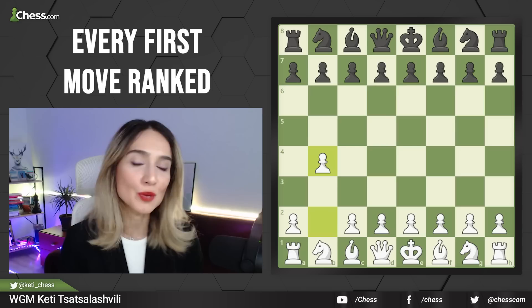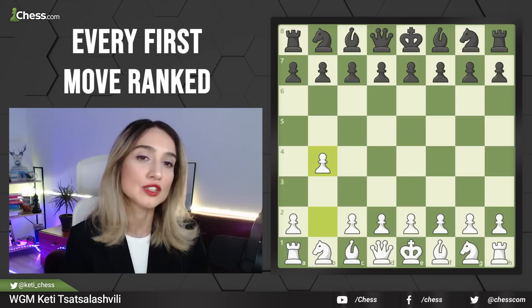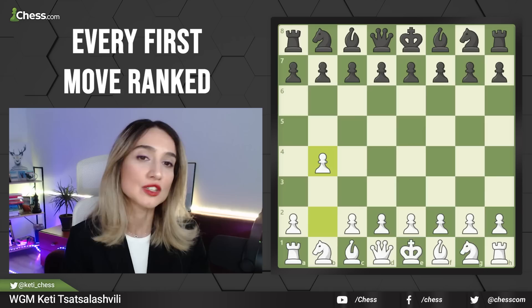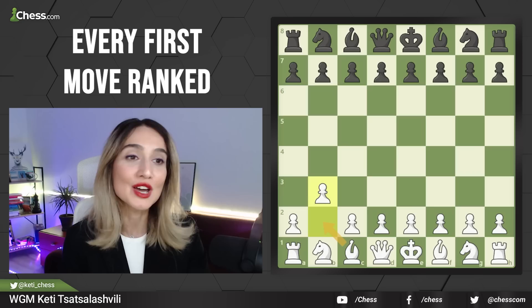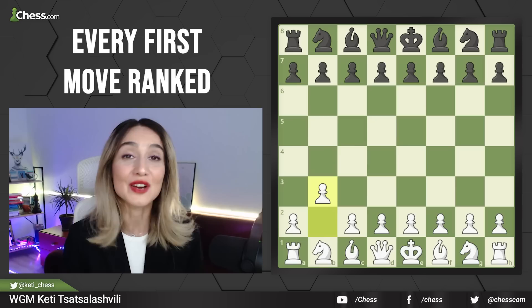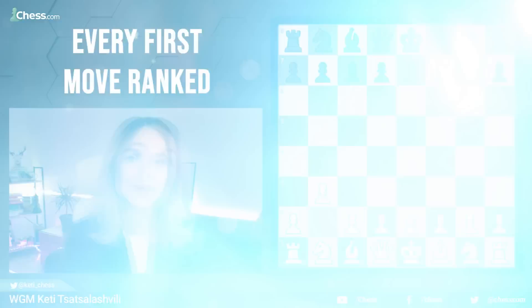Now let's take a look at the b-pawn moves: b4 or b3. b4 has two names — Polish Opening or Orangutan Opening. The idea is to develop the dark-square bishop and attack on g7; it controls the c5 square and has its own ideas. I think it is totally worth trying. On the other hand, b3 is more peaceful. The idea is the same — play Bishop b2 to attack the g7 pawn long-term and attack on the king side. These days 1.b3 is very popular in blitz games because it has a sharp character with a lot of tactics and avoids the main theoretical lines.